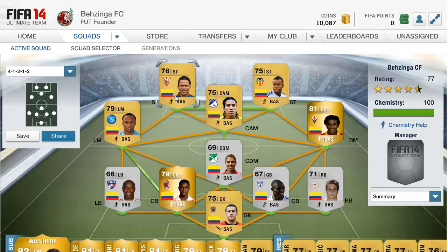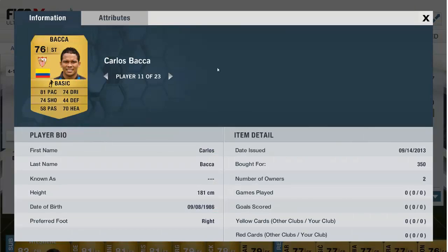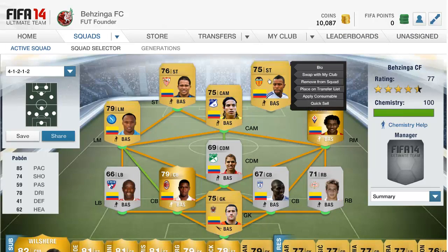Moving up to the strike force — these two look absolutely deadly. First we have Backer, who I'm going to call Chewy. He has 81 pace, 74 shooting, 74 dribbling, and 70 heading — a quality player for a non-rare striker. I picked him up for just 350 coins. Last year non-rare strikers played very well, so hopefully Backer does a good job up front.